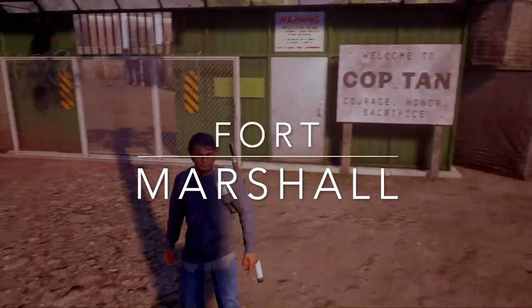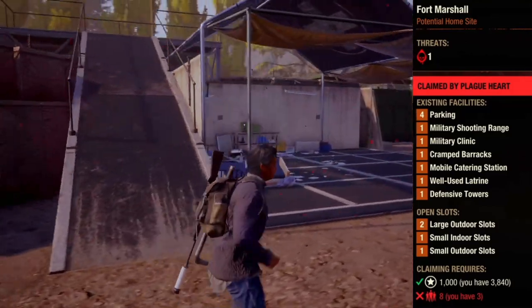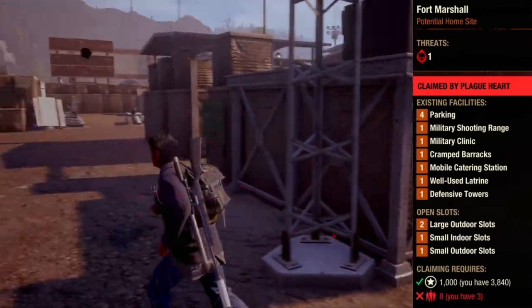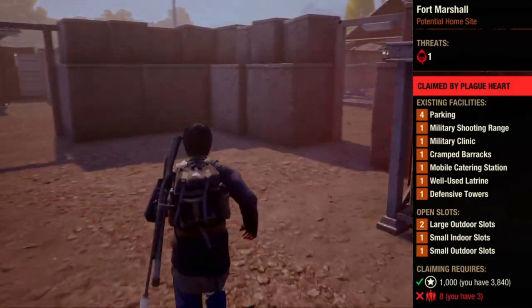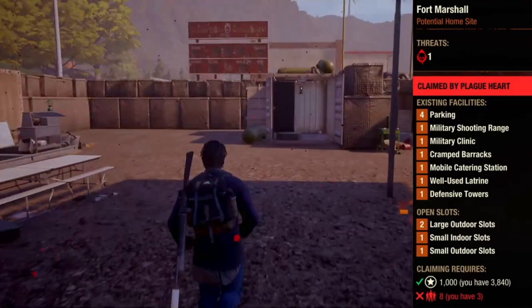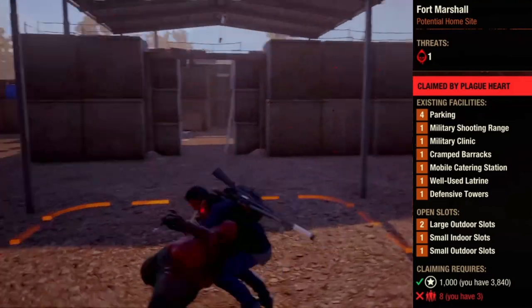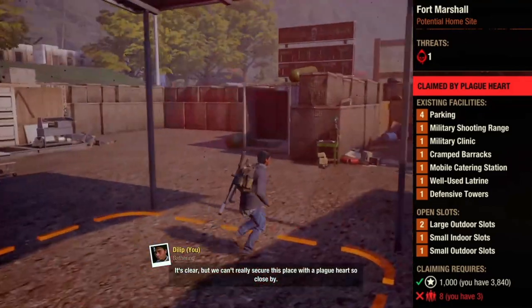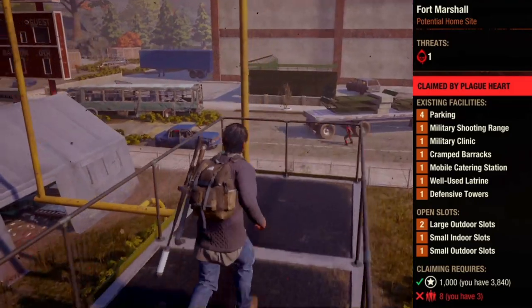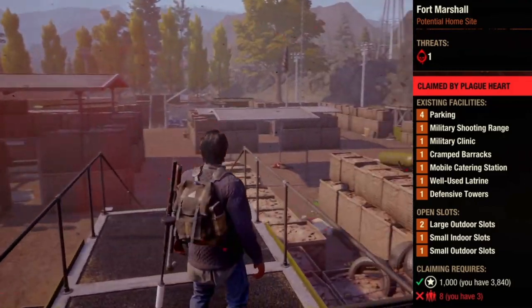Next up we have arguably the best base on the map: Marshall. This base comes with quite a few existing facilities — a shooting range, clinic, barracks, catering station, a latrine, and defense towers. You'll also get open slots: two large outdoor slots and one each of the small indoor and outdoor slots. As far as location, it's in the southernmost part of the map, which isn't the most ideal for scavenging and moving around, but what is ideal is how defendable this base is. It's a fort for a reason.